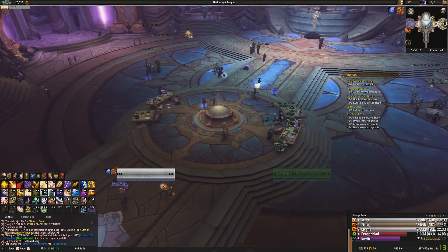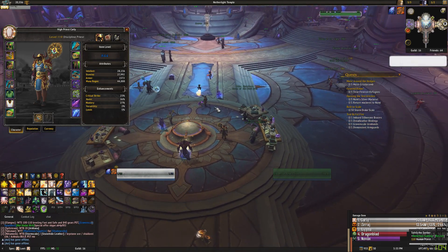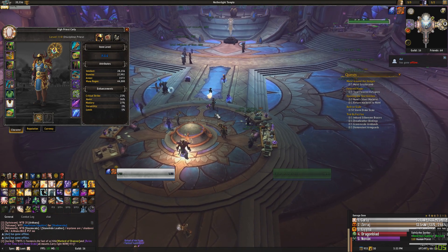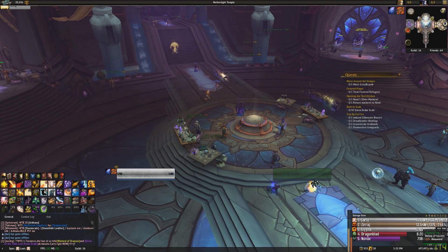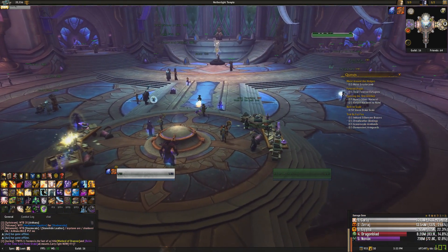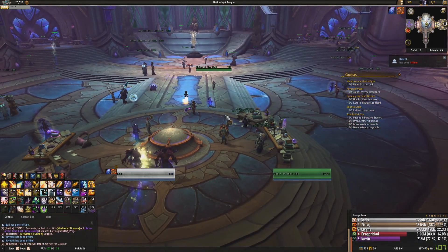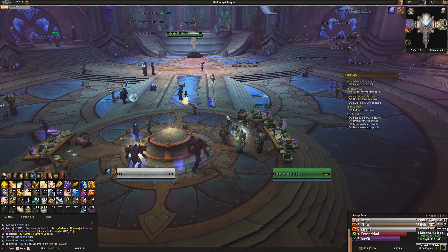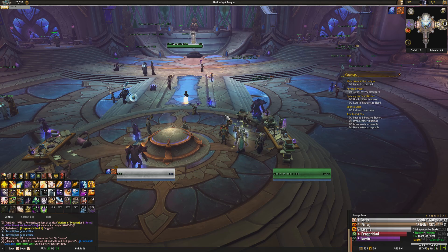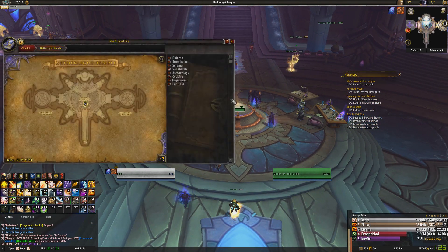Once you've started your Suramar quest and done all the dailies for the day, that's when you want to start looking at gearing up. The easiest way to gear up under 810 is just to get a group — either from people in your guild or trade — and go do heroics. To queue for heroics you need an average item level of 810, but you can walk in at any item level. What we did is we had a group of 5, did about 3 or 4 heroics as soon as we completed our Suramar quests, got to about 810 item level, and then went straight into mythic.